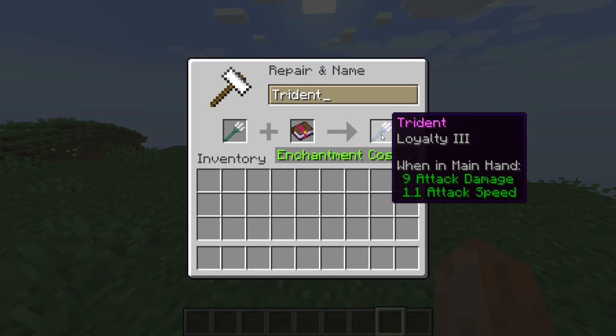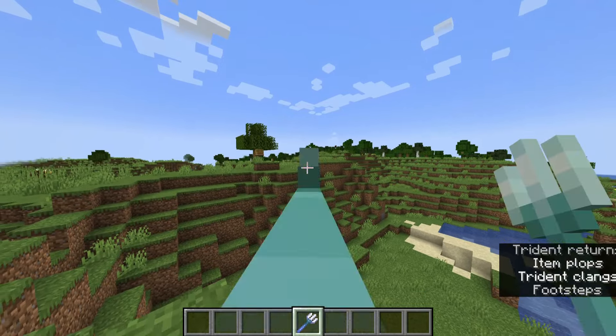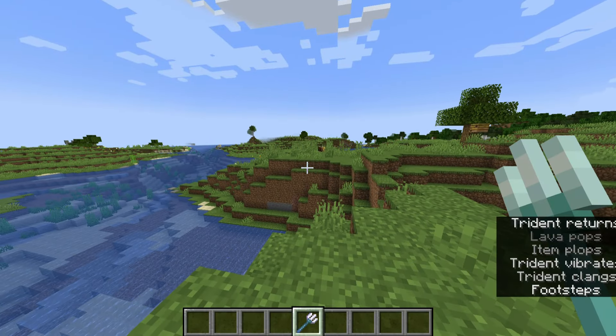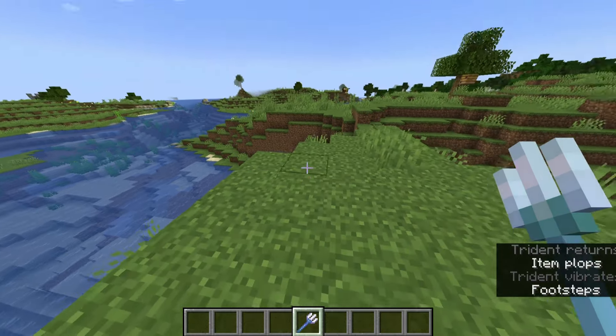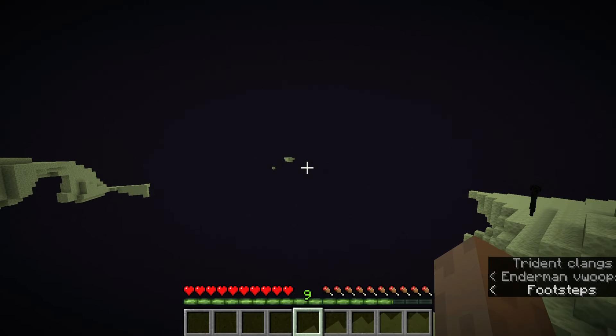Loyalty will make the trident come back to you after you throw it. Its maximum level is 3. The higher the level, the faster the trident will come back, and it really makes a difference. This enchantment is a must-have for throwing the trident. However, it won't work if you throw your trident into the void.